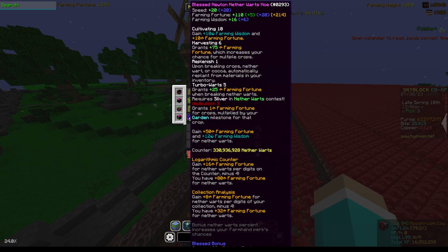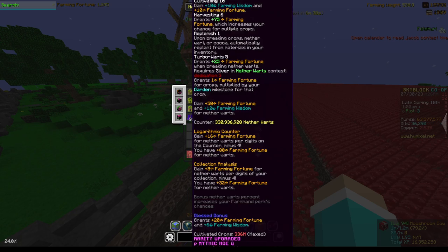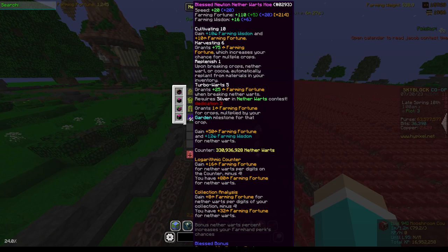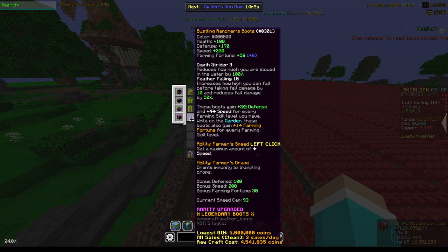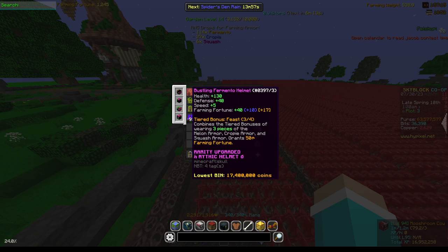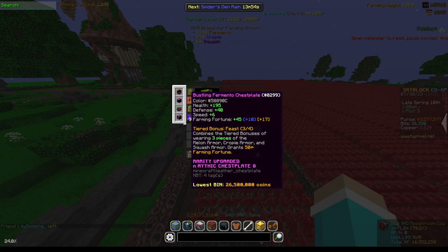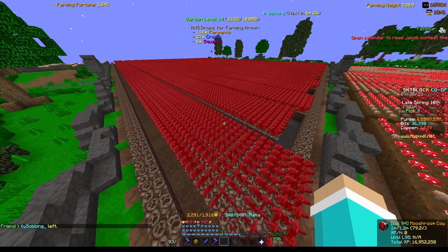You want the best hoe you can. I bought one on the auction for 270 million and finished upgrading it. You also want the best armor you can — you're going to need rancher's boots. Make sure you get 90+ speed. You want farmer's armor or whatever armor you can get, like croppy mail, and you want the preferred speed to be 93 because you're farming five at a time.